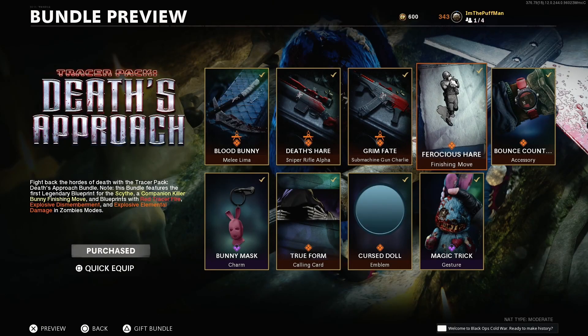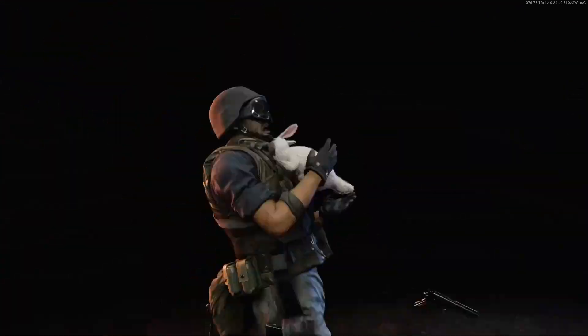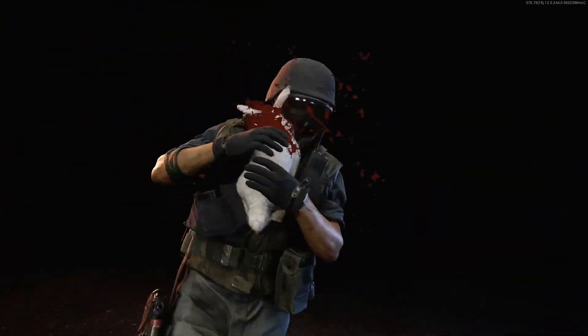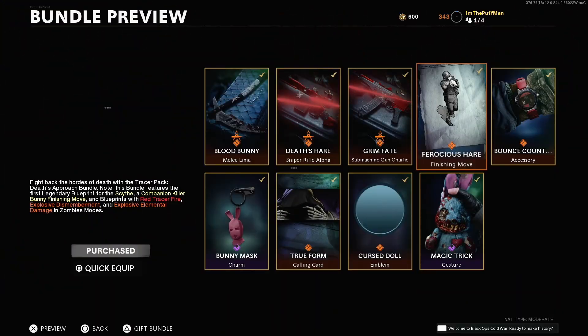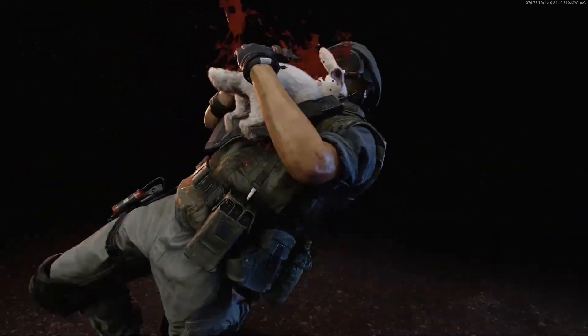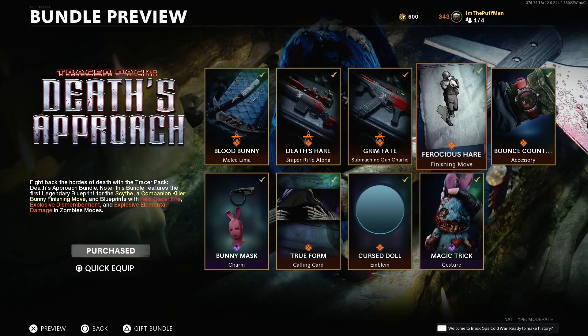Next we got the Ferocious Air finishing move. That is crazy — check that out one more time. It like totally detaches his head. I can't wait to try that out. That is definitely OP right there.